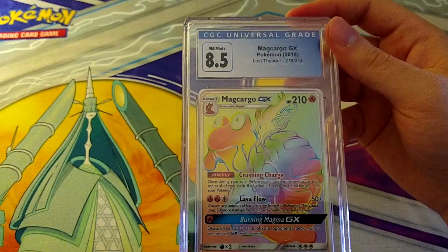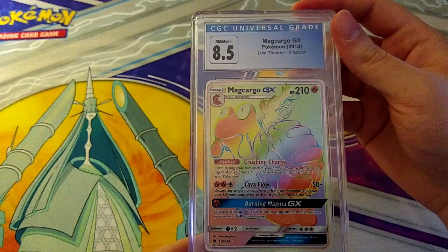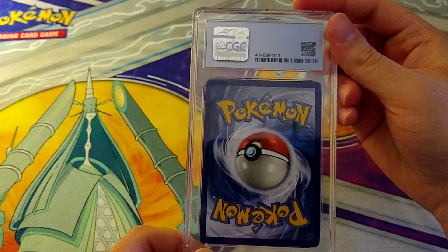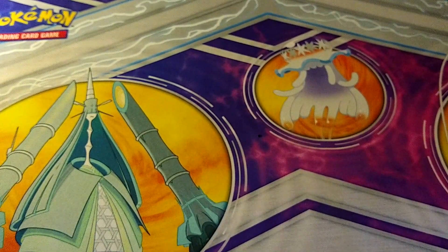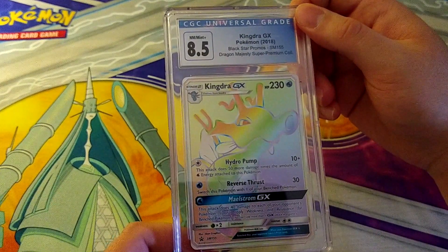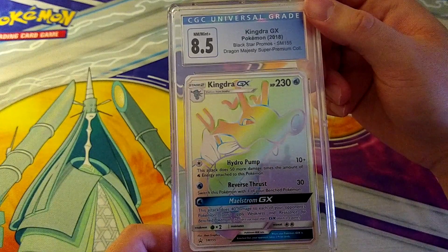More Pokemon English — 8.5 on Magcargo GX, because Magcargo is everyone's favorite Pokemon. Then 8.5 on Kindra from the Black Star Promos Dragon Majesty Super Premium Collection. And that wraps up the submission review.